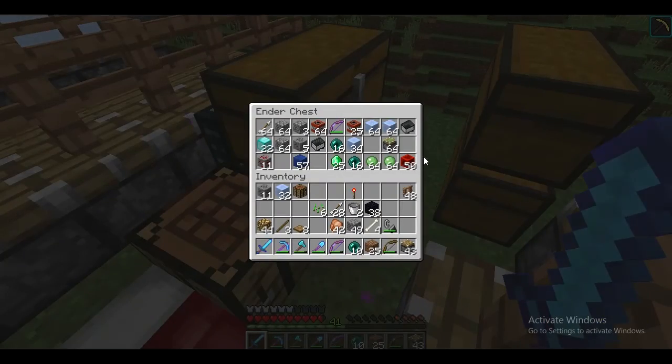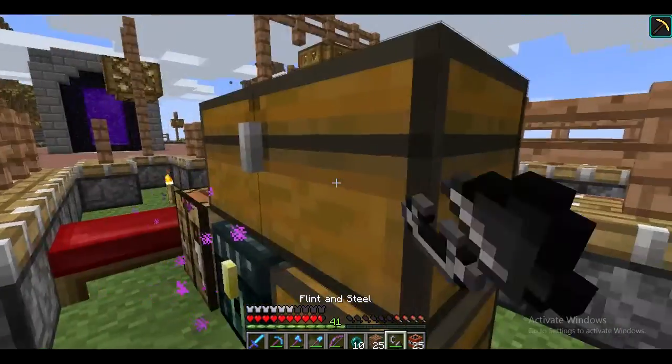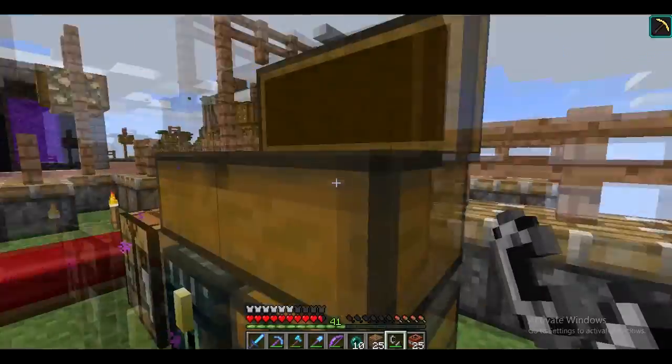Let's see if we have any TNT. We do — we have 25. That's probably enough. And we have a flint and steel. Perfect. Let's put away this bow that we got from the skeleton.